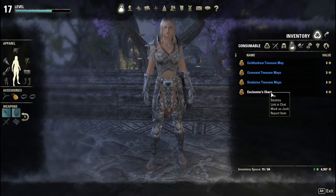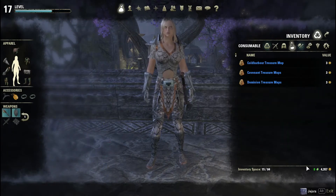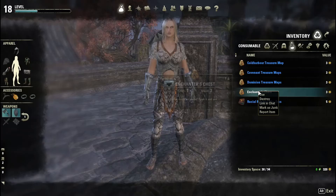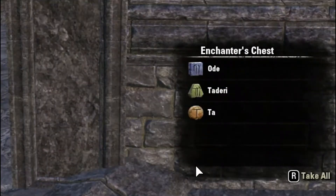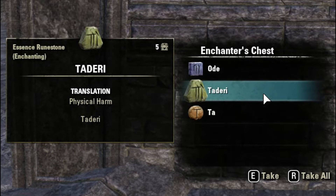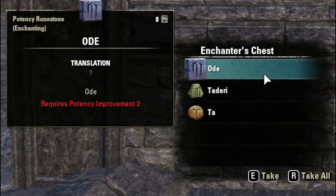Day one was a potency rune, Jejora — a level two potency rune. Pretty nice. Moving on to day two, it's a bit more of a mix: we've got the aspect rune Tar, then Tadari an essence rune, and lastly the potency rune Ode. A bit more of a mix there in day two.